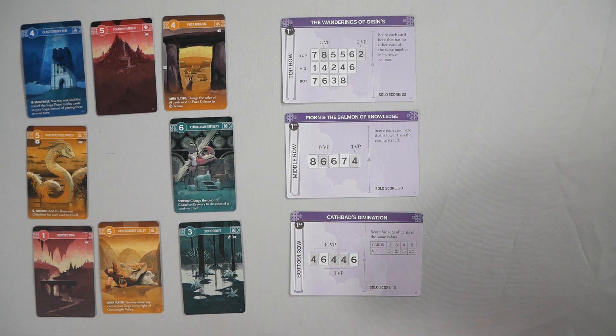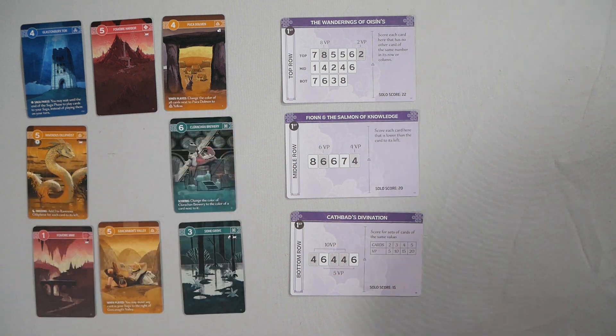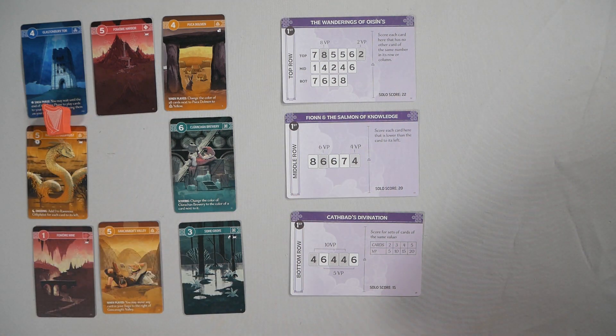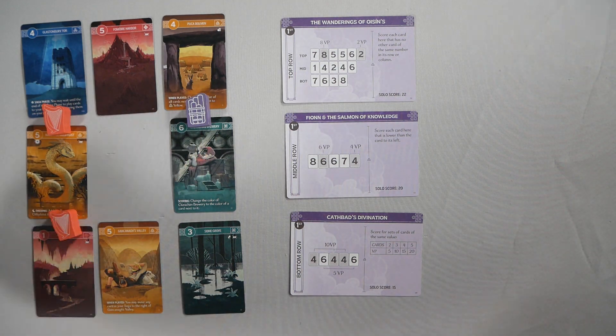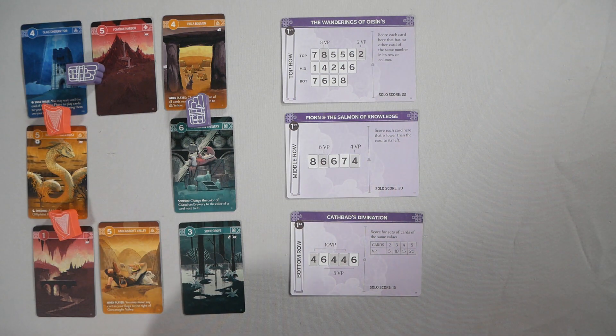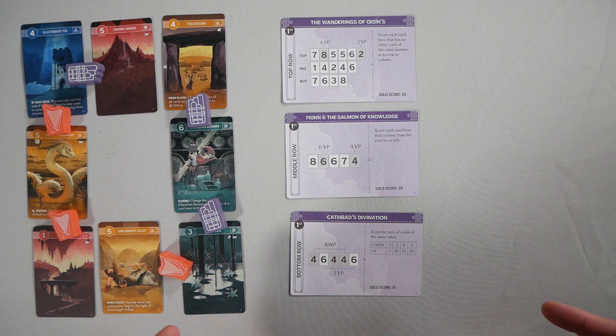The turns are simple. Each person is going to take one of their storytellers — I'm going to be playing purple for this example — and they're going to put it between two cards. So we'll say they go there, I'll put mine there, they'll go here, I'll put mine up here, and they'll put theirs right there.